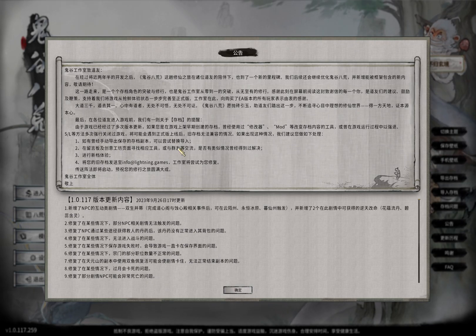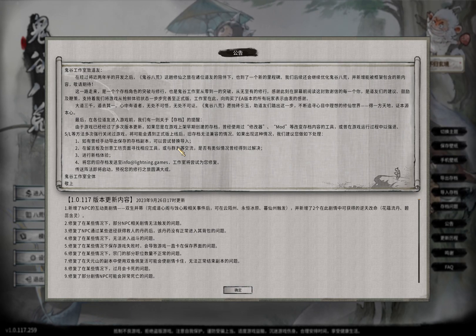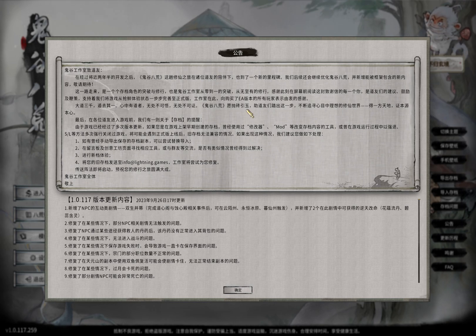This video will answer a simple question: how to play Tailwind in English. If you have the Chinese setup, when you enter the game you will see everything in Chinese.